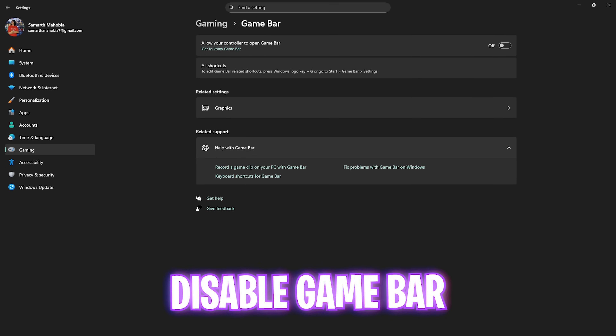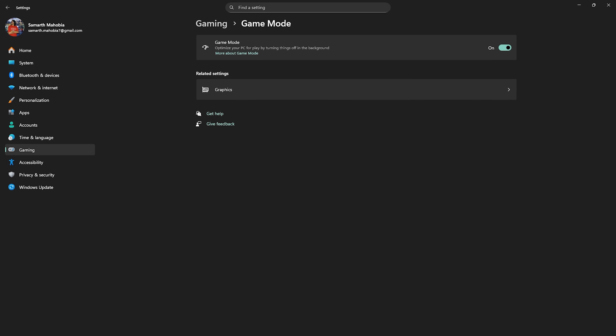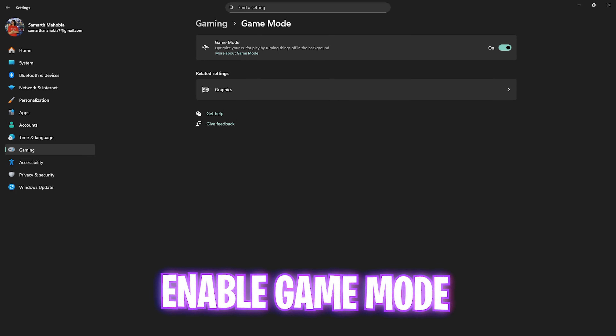Then head over to Gaming, then Game Bar, and turn that off — it will help you reduce overlay services running in the background, saving your system resources. Then go back to Gaming, head over to Game Mode, and enable it, as it will help optimize your PC by turning off background applications to get you extra frames.